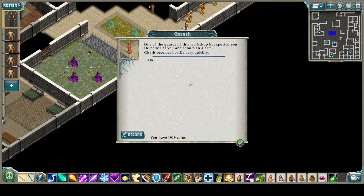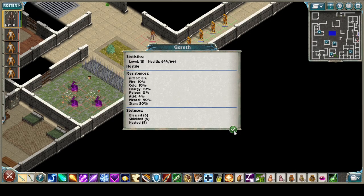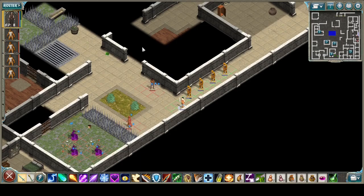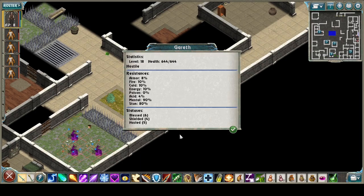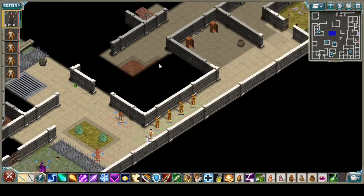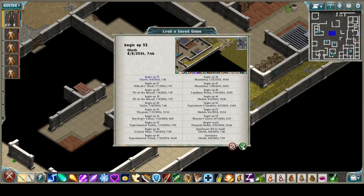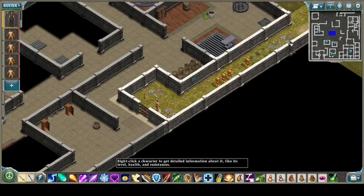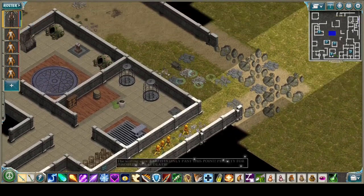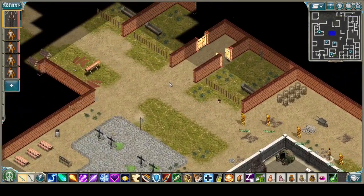One of the guards in this workshop has spotted you, points at you, and shouts an alarm. Geth becomes hostile very quickly. Well, so much for that. He's only 644 health, but that's not a way to deal with it. We can't manage the mental challenge until 90, so that's not going to work. We were hoping to just talk to Gareth, but apparently we'd have to fight our way out, so we're going to start that over. We've learned what we need to learn here.